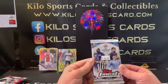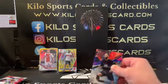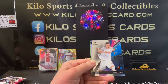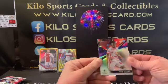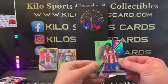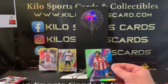All right, Topps Finest UEFA. We have Sergio Ramos, Keo Jorge, Luka Sucic is a rookie, and there's a refractor — Iliax Mariba — yeah, that's a refractor. And then we have a green Joao Felix out of 99. That's not bad, I'll sleeve that one up.